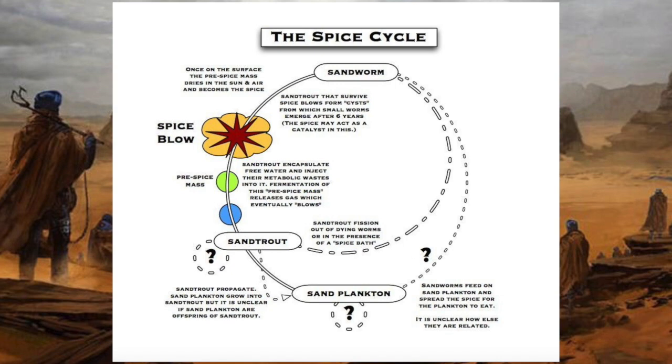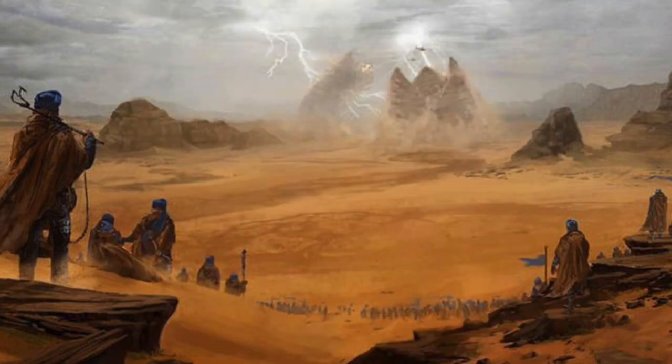Those sandtrout that survive the explosion enter a dormant state and metamorphose into immature sandworms. Meanwhile, the pre-spice mass, now exposed to the light, heat, and desiccating conditions of the deserts of Arrakis, becomes spice melange, which can now be harvested, albeit with great caution, as sandworms are sensitive to any kind of disturbances on the surface and will attack the source of any rhythmic movement.